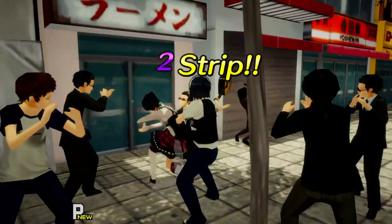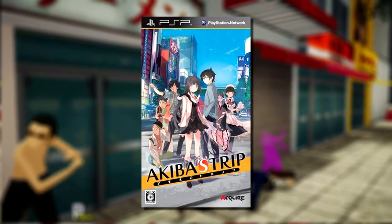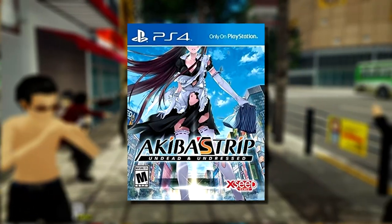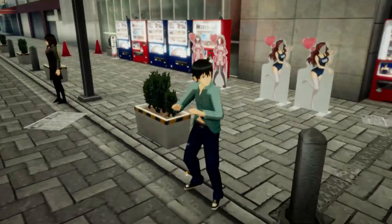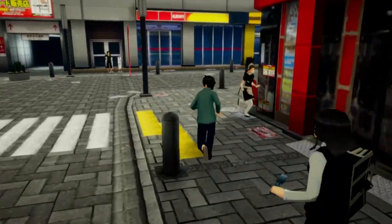We never got the original Akiba's Trip over here in North America. It was originally released in 2011 on the PSP, which was just close enough to the launch of the Vita to be ignored. Instead, we jumped straight into the sequel, Akiba's Trip Undead and Undressed. Now, however, we're getting a chance to travel back to 2011's Akihabara with Akiba's Trip Hellbound and Debriefed, and see how the stripping began.